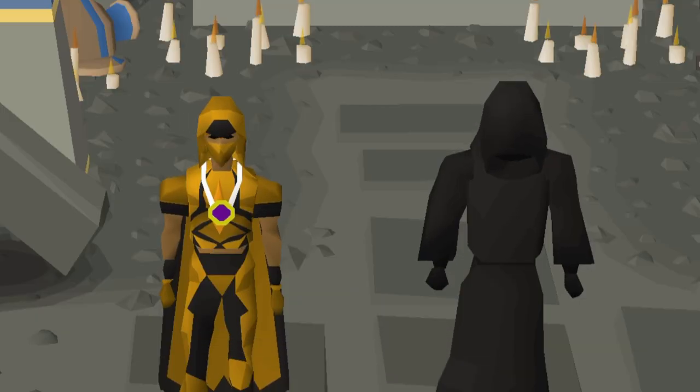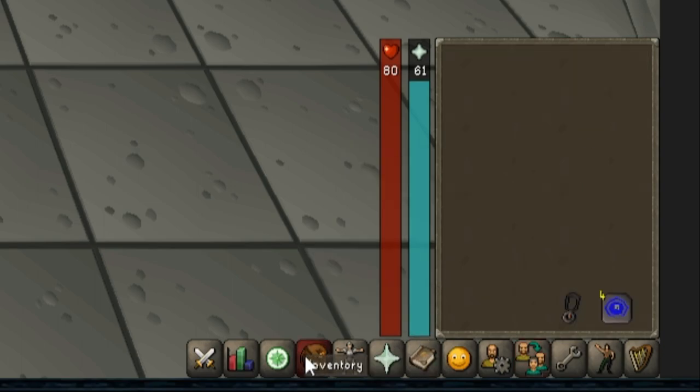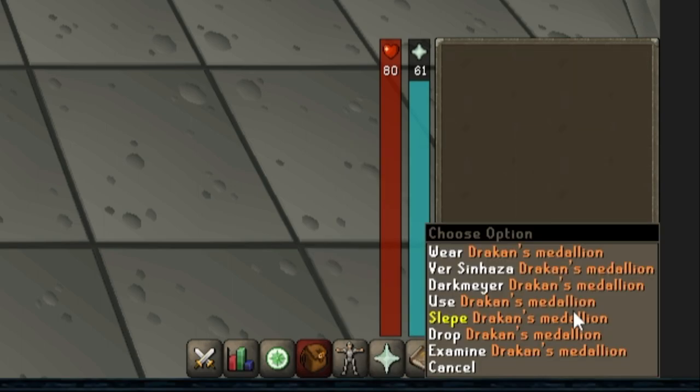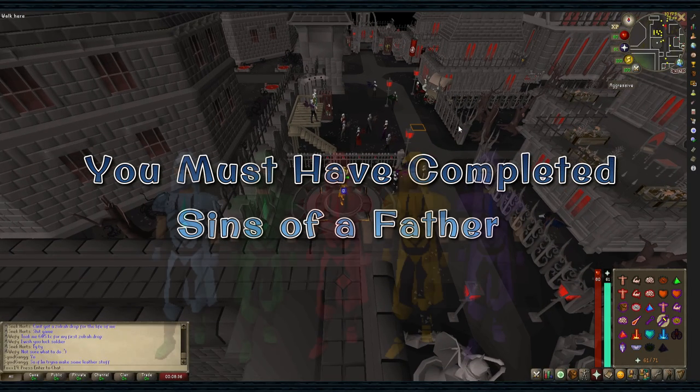This minigame is found beneath Darkmeyer. You can use a Drakan's Medallion to teleport to Darkmeyer and run from there. You must have completed Sins of the Father to access this.